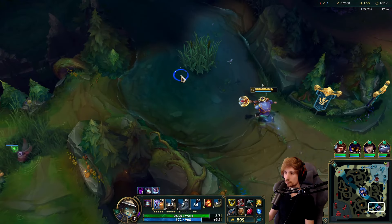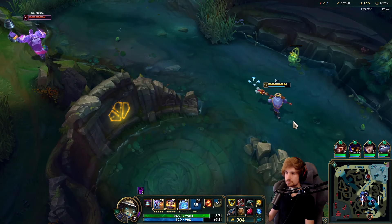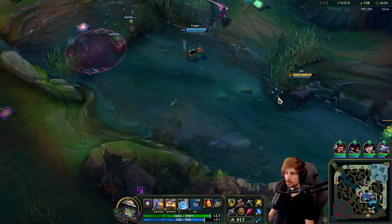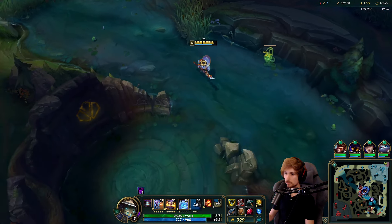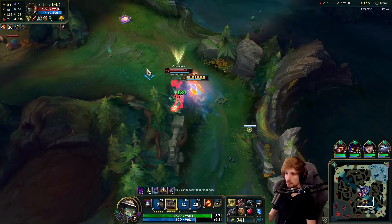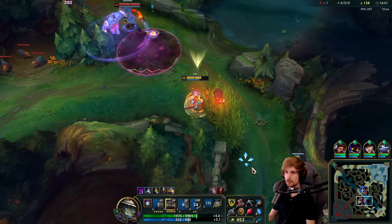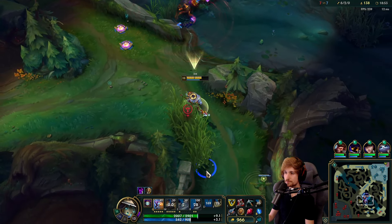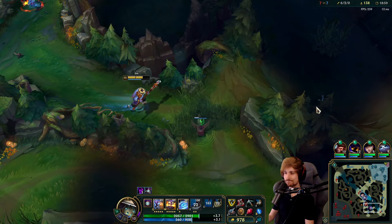Safe to say he doesn't have Flash next time. I think there are like two billion wards down here — they probably know where I am. Gangplank is also moving down here. He actually managed to make it out — my W should have applied on them. Second time Gangplank gets to escape. Unfortunate.